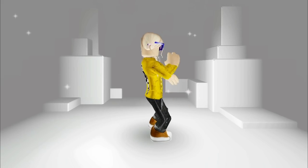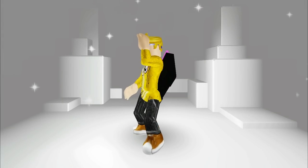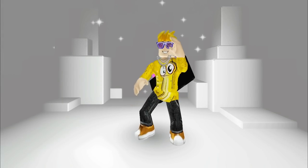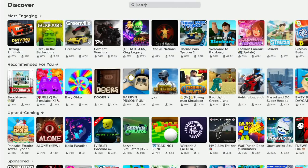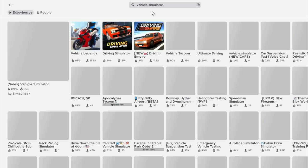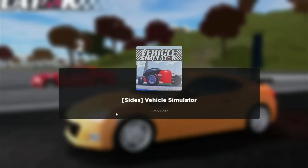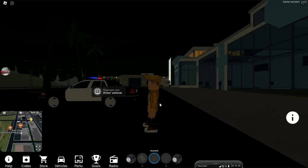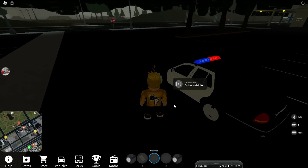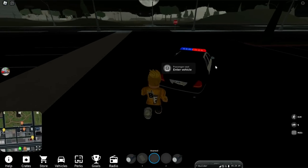Now we can wear it whenever we want. Looks cool, right? Next game is Vehicle Simulator. There is a very secret item in this game and it is really hard to get, but I'm sure it'll be worth it once you get it. If you want the super secret item, you must follow the instructions correctly and be patient.